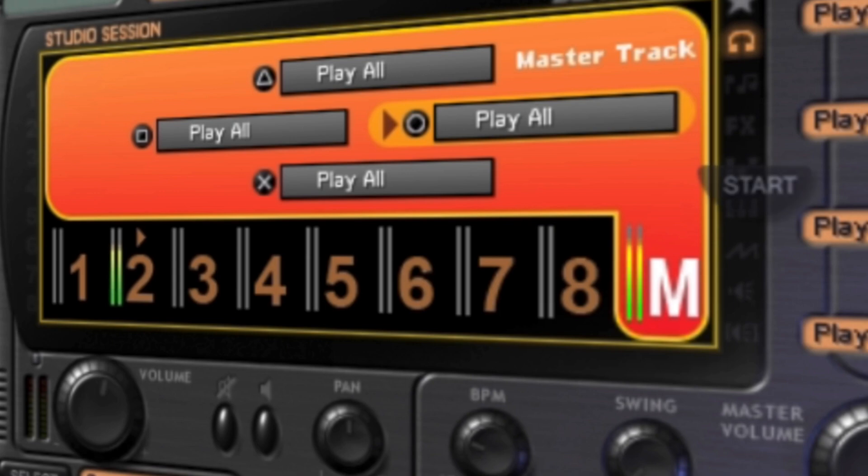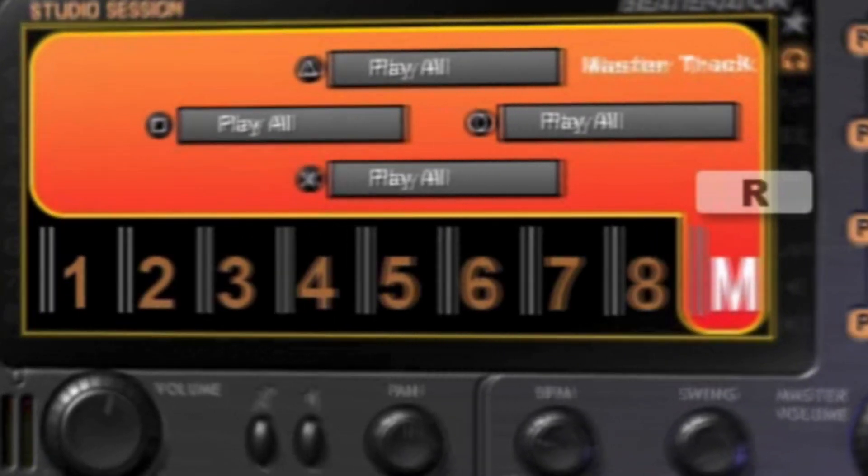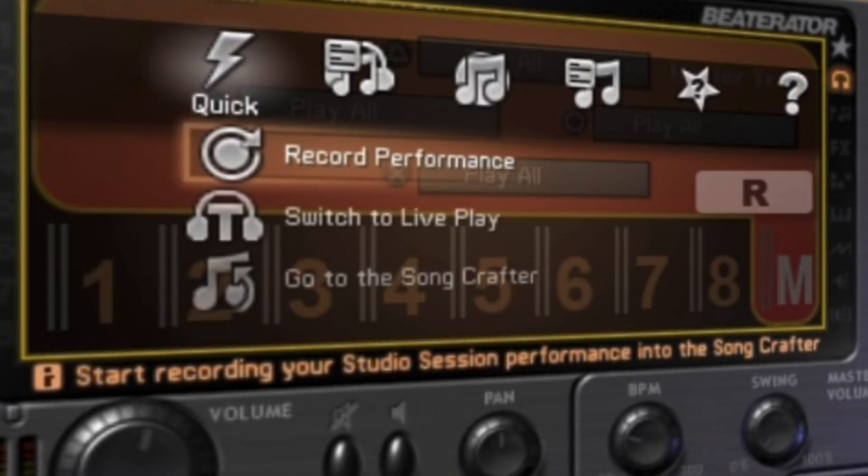Pressing the Start button will stop all loops playing. You can record your performance too. Simply open the menu by pressing the R button and select Record Your Performance. This will record your song ready to be played back, or edited, in the Song Crafter.